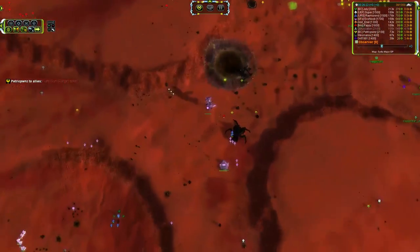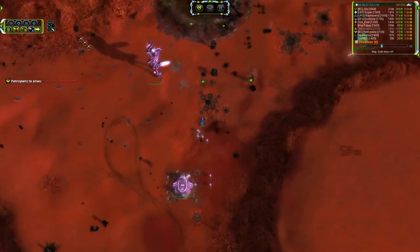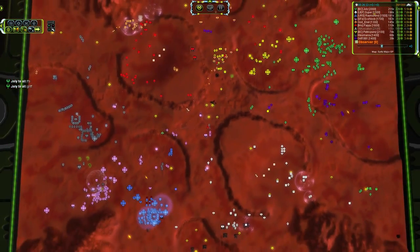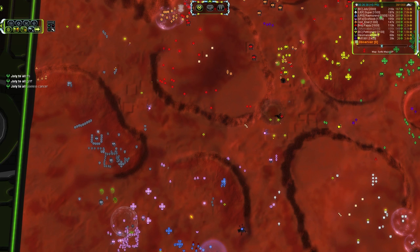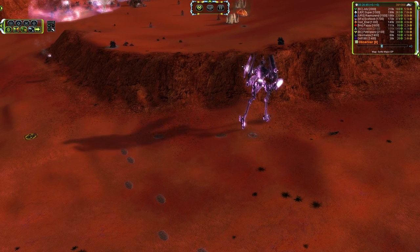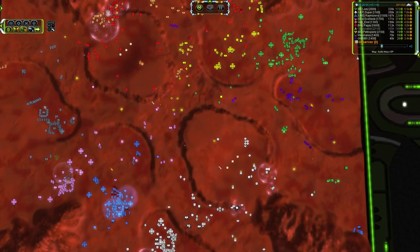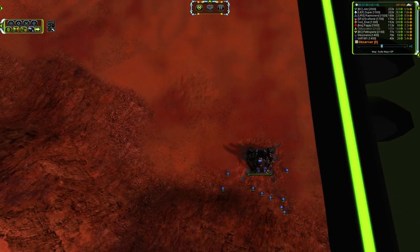So a little bit of a reclaim advantage to the southern team, and that is going to become more substantial as these wrecks are picked up. We've got the Megalith wreck just laid down. Strat Bomber on the engineers — typically Strat Bombing engineers is a completely worthless endeavor, but when you're Strat Bombing engineers that are reclaiming T4 wrecks, that means you're directly denying mass income, which actually works out in your favor.